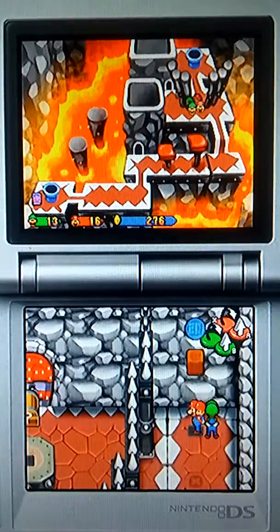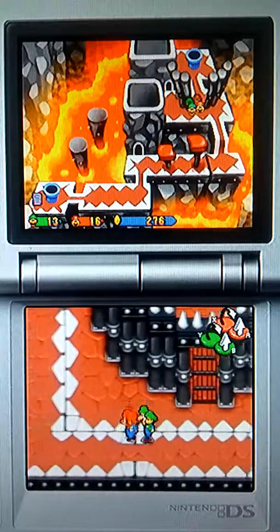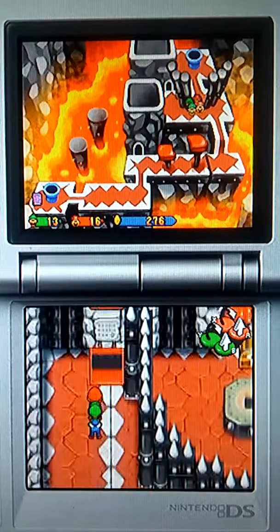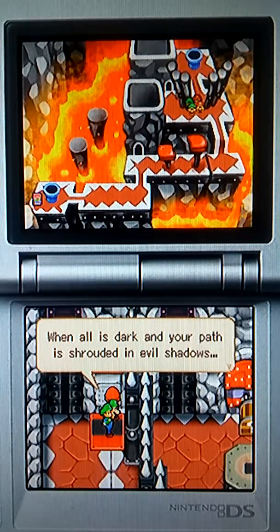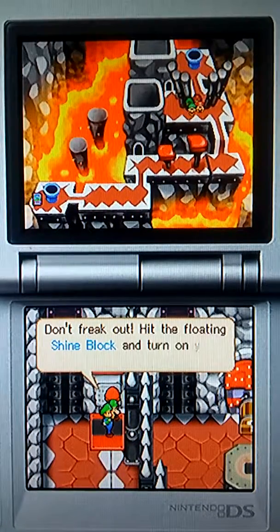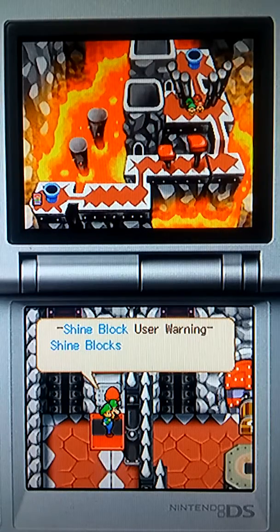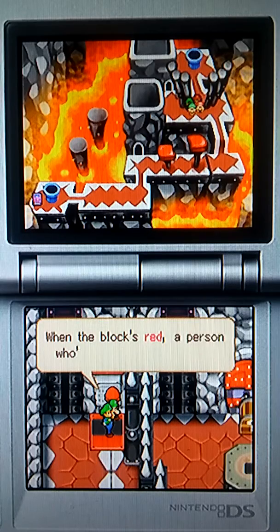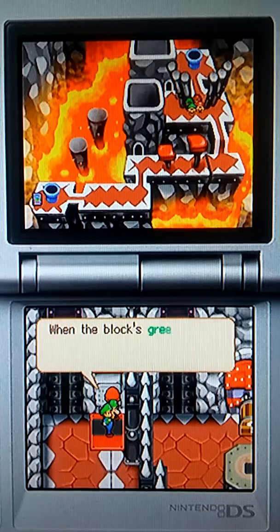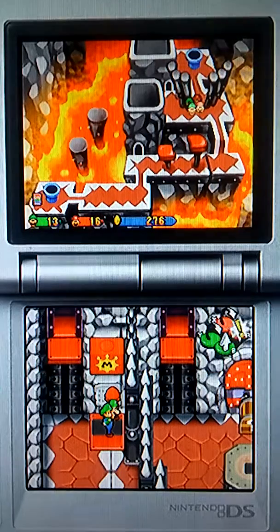Alright, we're close to the end here. So I think we're going to learn a new concept. When all is dark and your path is threaded in evil shadows, don't freak out — hit the floating shine block and turn on your miniature sun. Shine block warning: shine blocks may change from red to green when hit. When the block's red, a person who's into red should hit it. When the block's red, a guy who's nuts — it should do his duty and hit it.